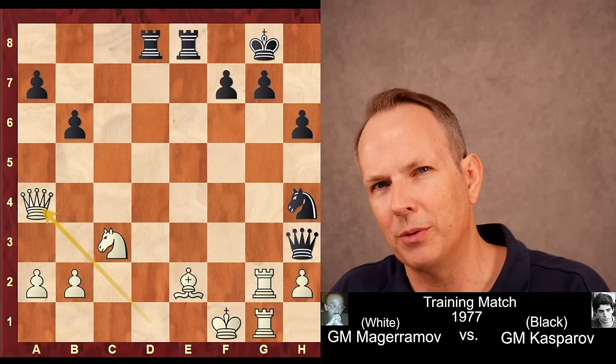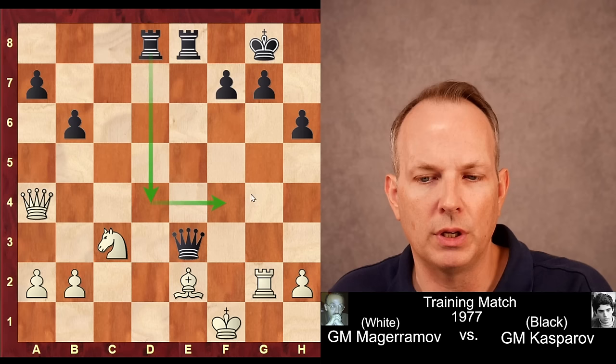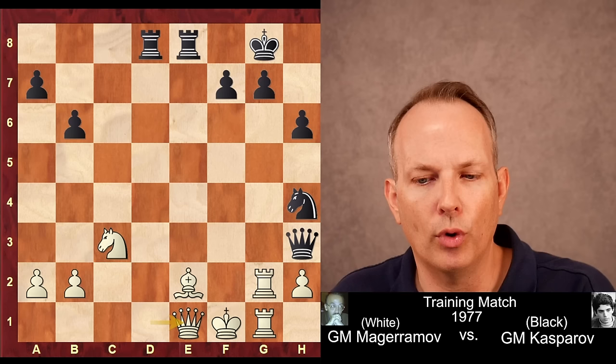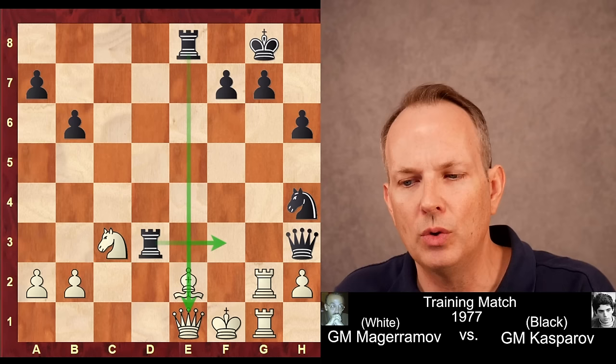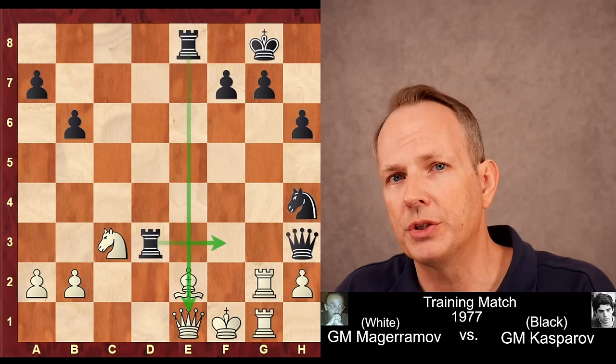Queen to a4 is what modern computers say is the best chance for white, although black is clearly better. But after knight takes rook, rook takes g2, queen to e3 is a very powerful idea. The threat, of course, is rook to d4, rook f4, and white's king is still in a lot of trouble. But Magaramov instead played queen to e1, which makes sense — he wants to keep the queen cozied up to the king for defensive purposes.